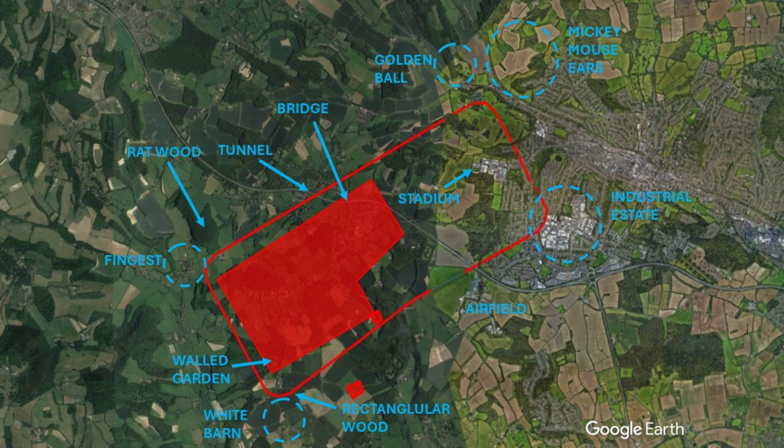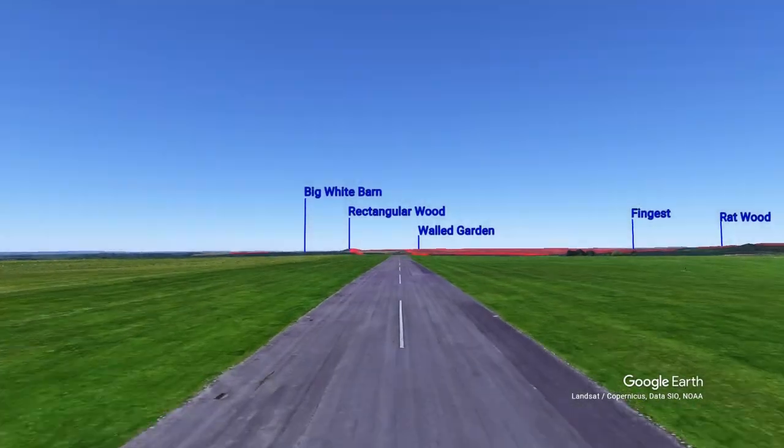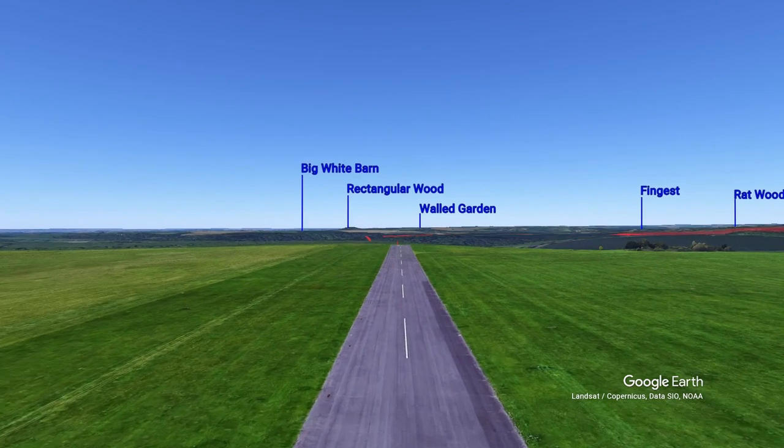Noise abatement areas are lightly shaded in red. 2-4 is a right-hand circuit at a thousand feet on the QFE.